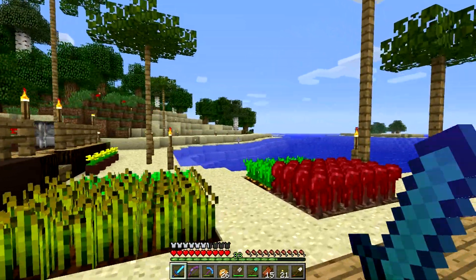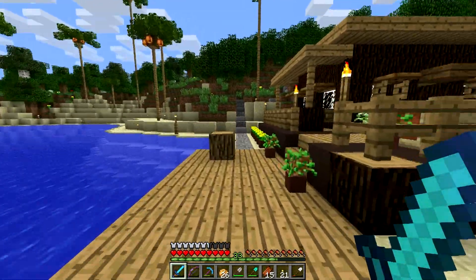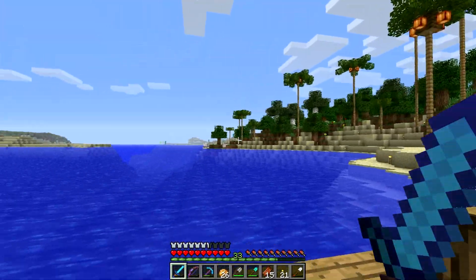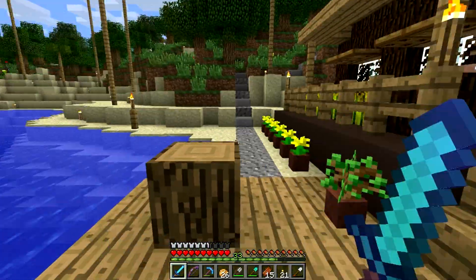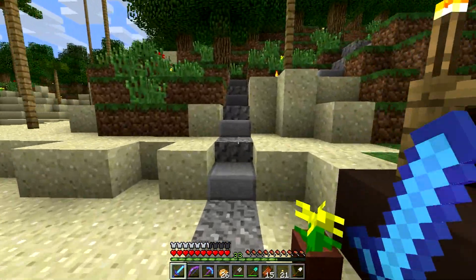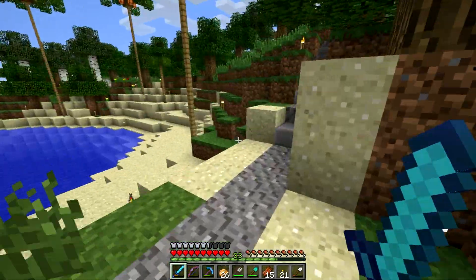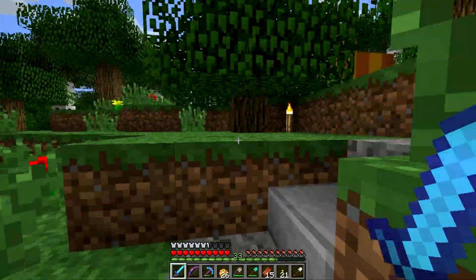I'll probably put some more palms around various spots along the beach. This is where this will eventually become my island. My river system is over in that direction — I'll show you that in a second. Now something else that I've worked on — I can follow my own stairs here.